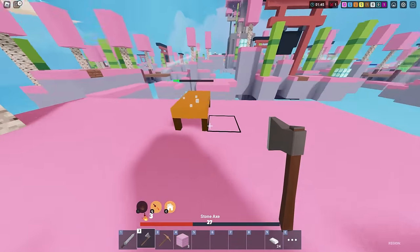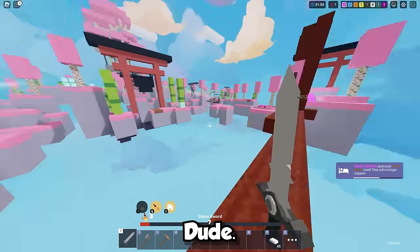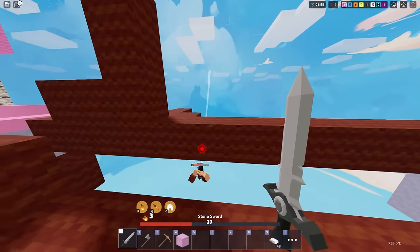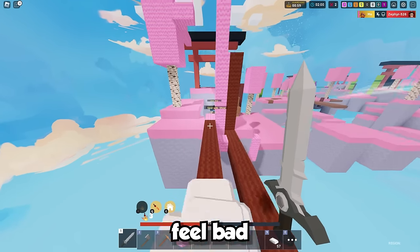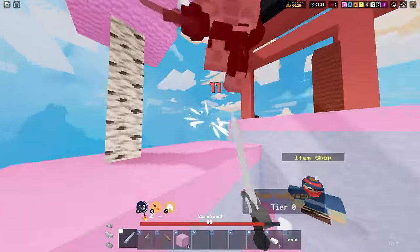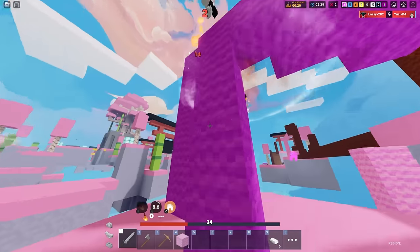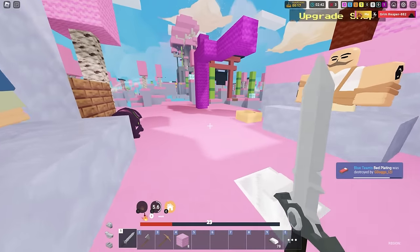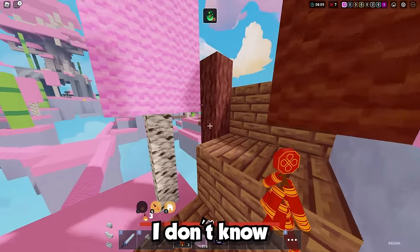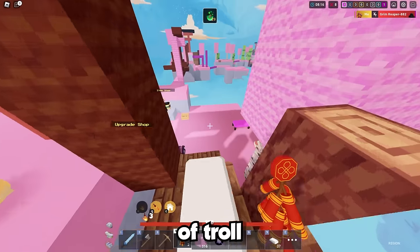I invested into this axe for a reason. I survived — I thought they were going to chase me. I'm kind of stuck, let's just knock them off. Someone tried to third party — it's game over for you. Oh that fall damage — rip Grim Reaper. This guy keeps trying to rush me; I don't know why he thinks he can get across. These fireworks are kind of troll — they're kind of troll.